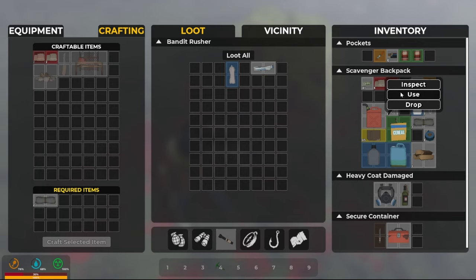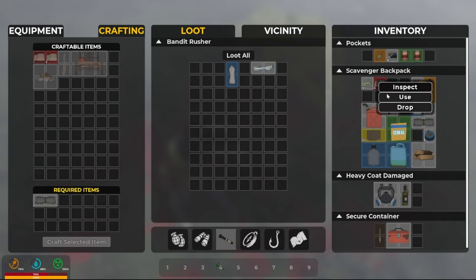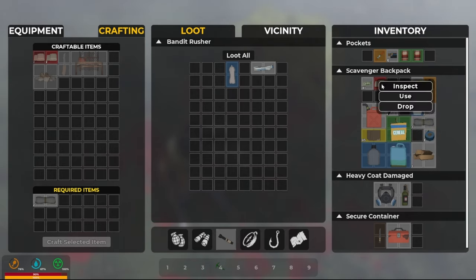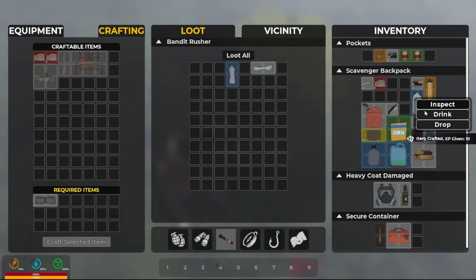But luckily we've got bandages. Used up all my bandages — fine. Go ahead and craft one or two more. Drink this, get that out of our inventory.